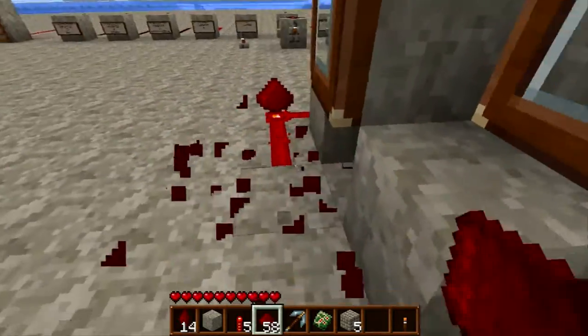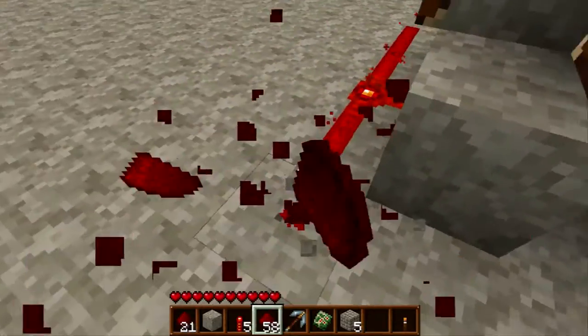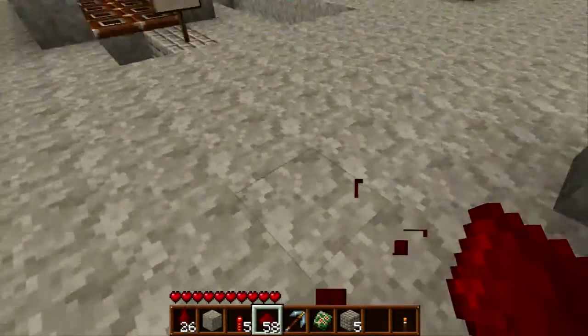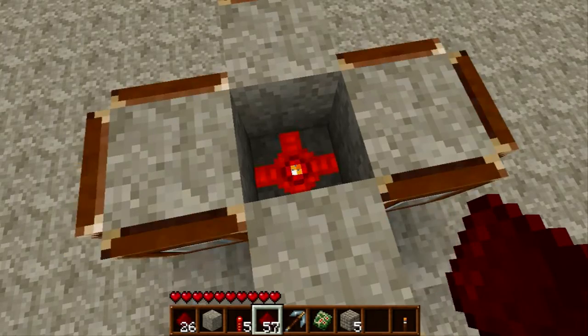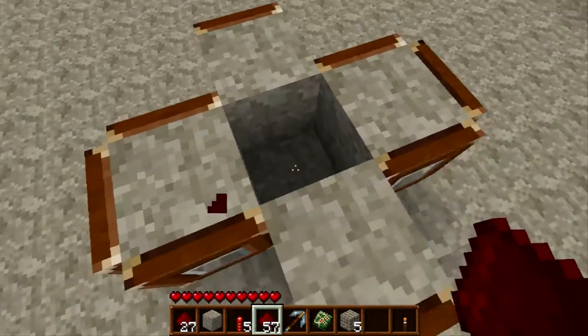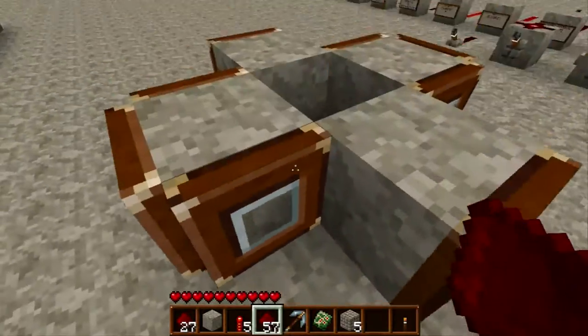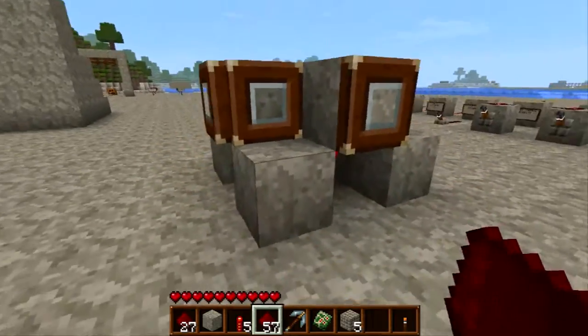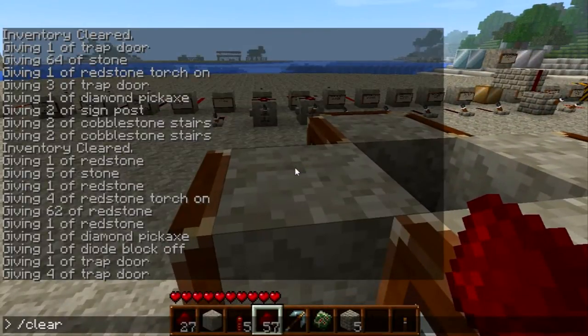We don't even need these redstone wires. So what we're going to do is, to activate this, all you need to do is place a piece of redstone. And all those trapdoors go just insane. Now I'll be showing you how to make this in a few seconds.